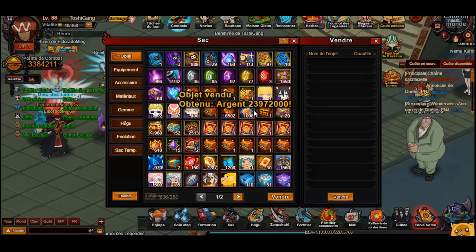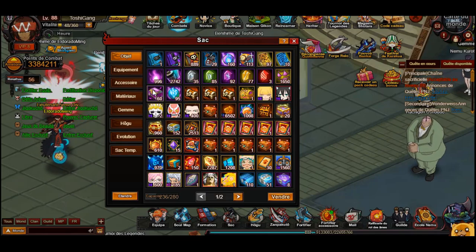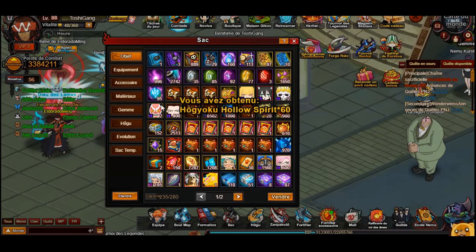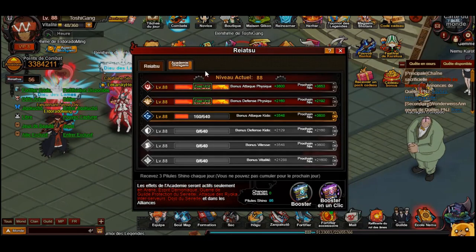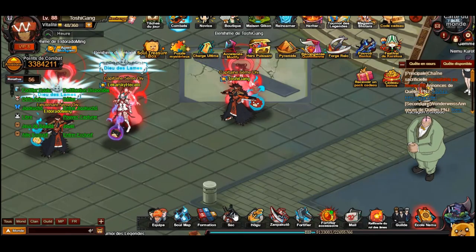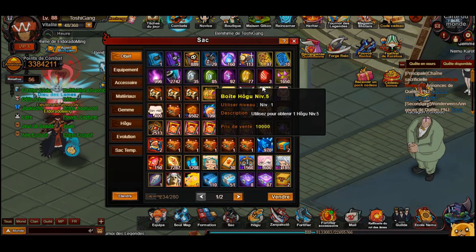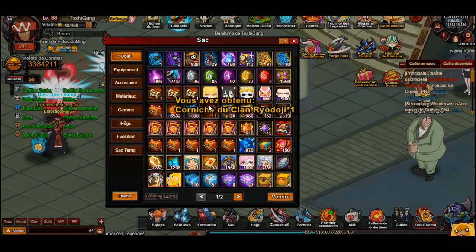That's 23 million silver, which is not too bad — it will help me increasing my Ryatsu. We also have Universal Hollow Soul Spirit, which is really nice and useful. We have the Shino stuff, which you can't really go wrong with — it's something you really need to fight in PVP.